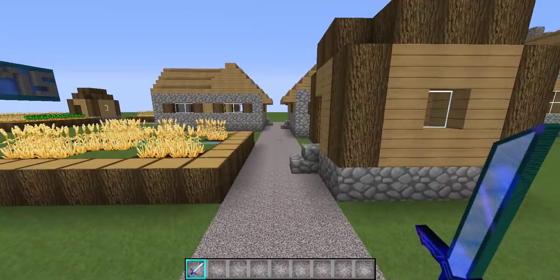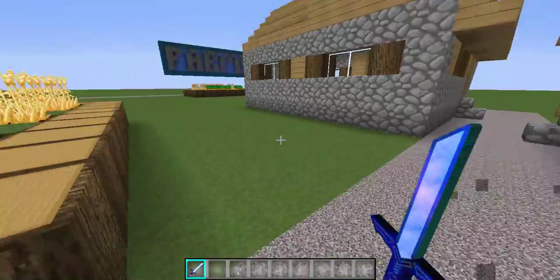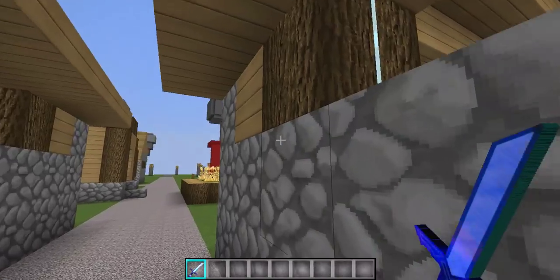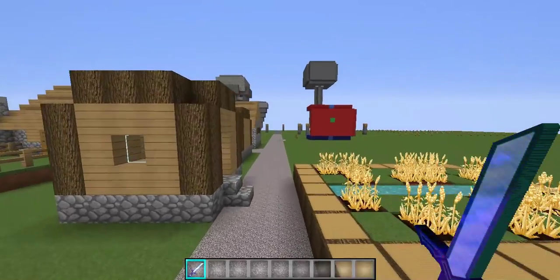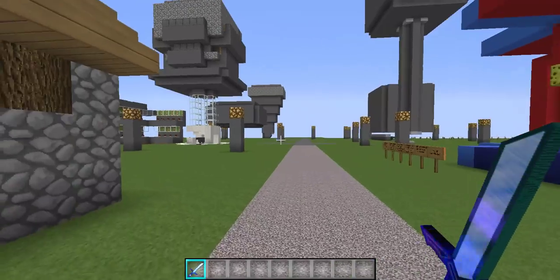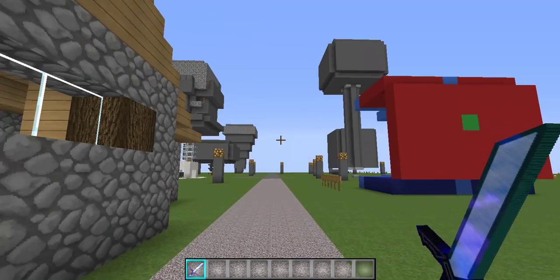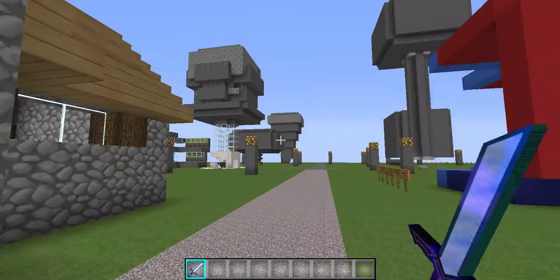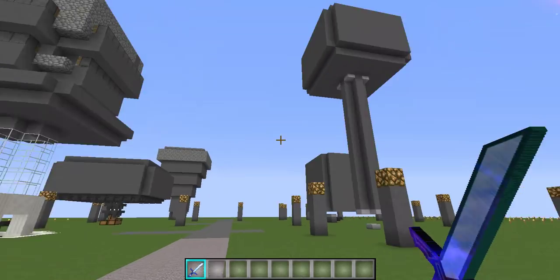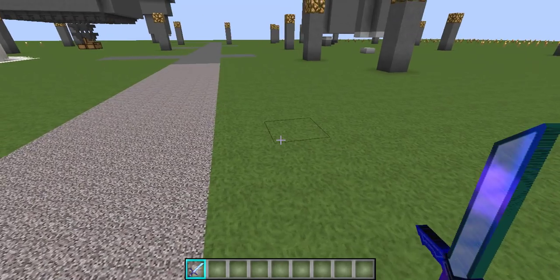Just for the sake of the tutorial, this is actually gonna be my test world, you guys. Over here I'm gonna have some farms, some vaults, and some traps and other things that we're gonna build and show you guys how to actually make them on the actual server. So as I said, today we're gonna do spawner grinders — that's really the term used — and they use an actual spawner block.